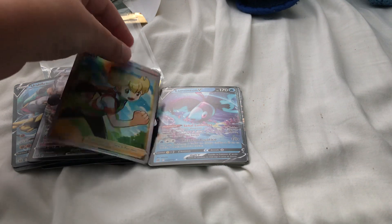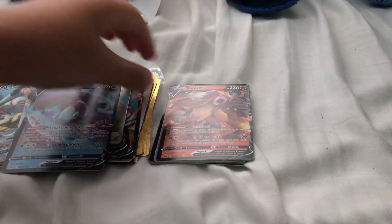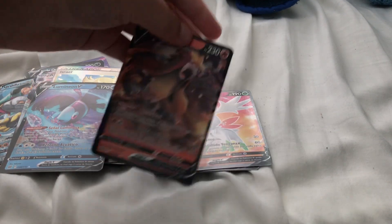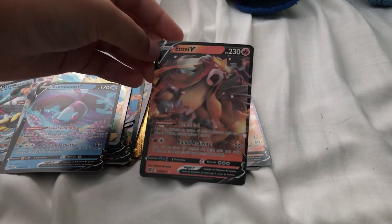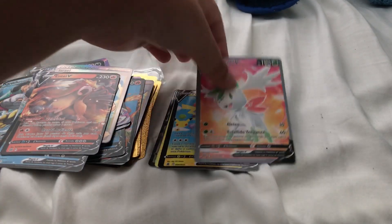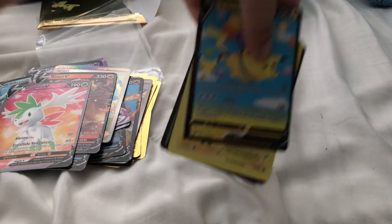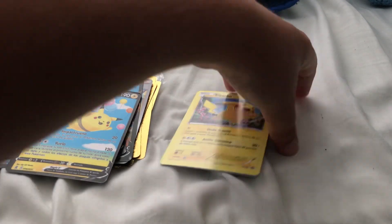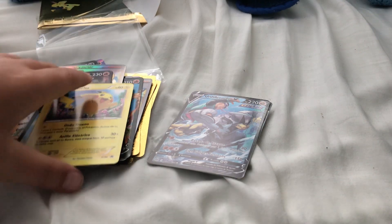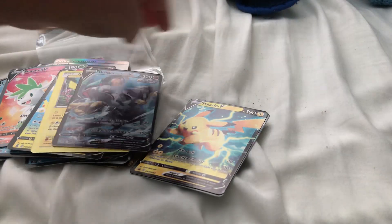Aggron V-Max. Jolteon. Golem. So if you watched my first video on the Pokemon packs you'll already see these cards. Another Shaymin V — Shaymin V's are pretty common I would say. And then we got a Pikachu V. Lugia. And then we got another Pikachu. Another Urshifu V. Another Pikachu V. Flygon V — and that's it.